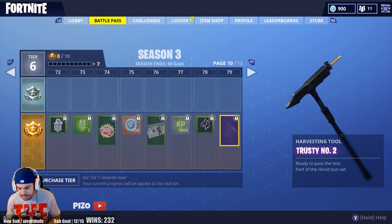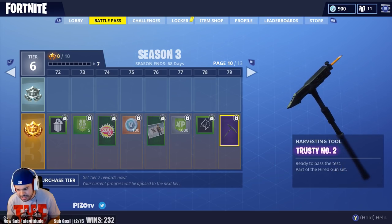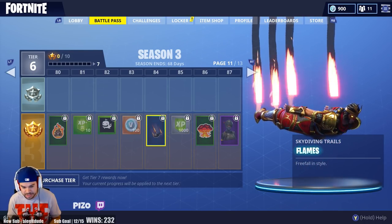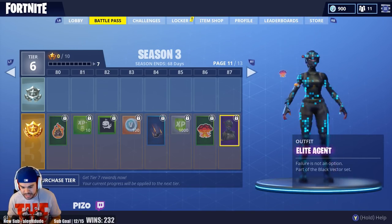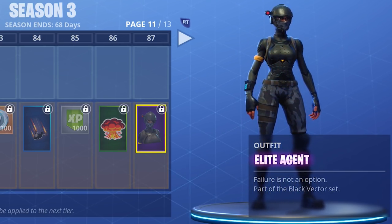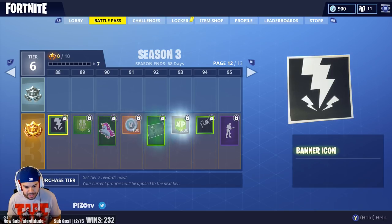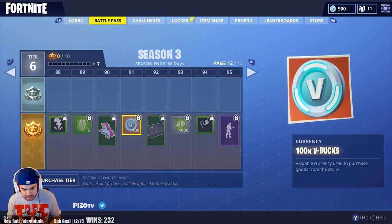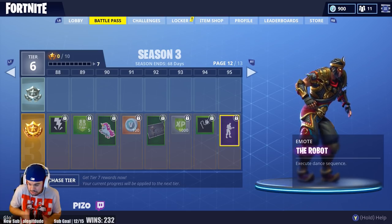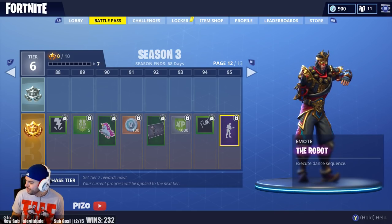More V-Bucks, more XP, and another harvesting tool — the Trusty Number Two — clean design with a pencil stuck in it, I like it. More emotes, another skydiving trail called Flames you've already seen on Twitter. Then Elite Agent at tier 70 — looks cool and will go with that camo-colored glider shown earlier. More emotes including Majestic, more V-Bucks, and a robot emote.